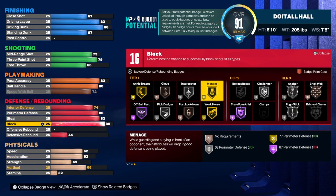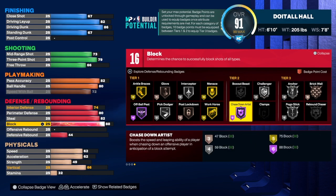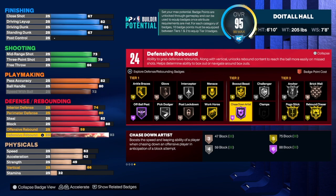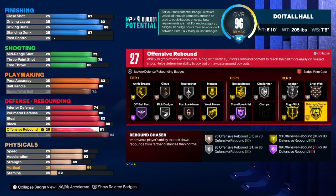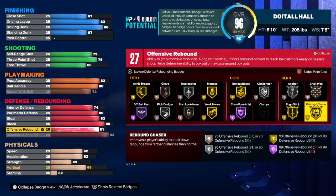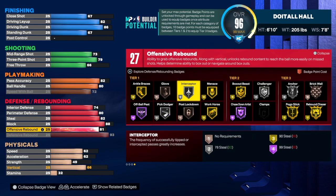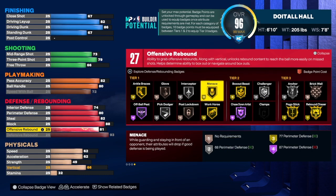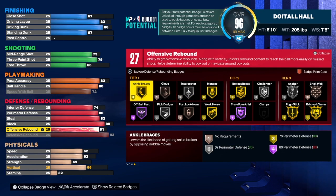For the block, we're going to take it up to an 88 — going to 93 would change the build name to a hybrid defender, so we're leaving it at 88. That gives us a silver anchor and Hall of Fame chase down, which is really good. For the rebound, we're going to take defensive rebound to a 93 to get gold rebound chaser, and offensive rebound is an 81 — 27 badges. We'll use rebound chaser, pogo, anchor, box, chase down, interceptor, and glove, along with menace and ankle braces if you need perimeter help.